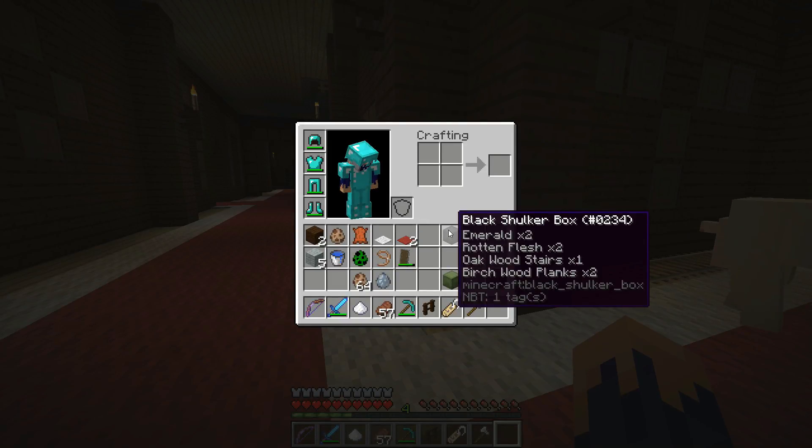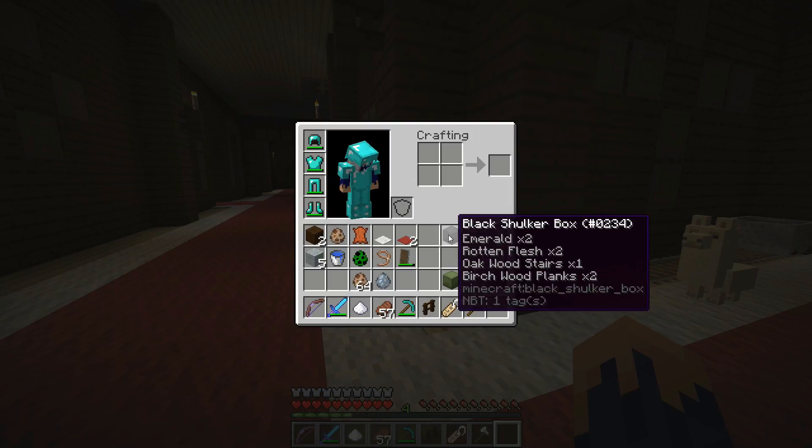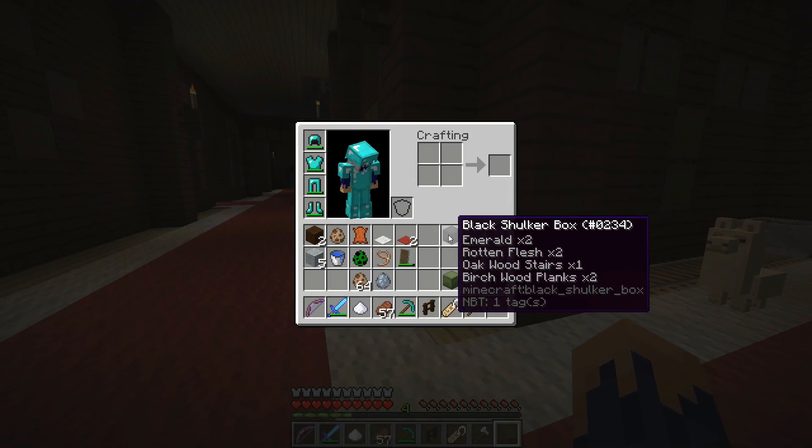It's like an ender chest but different — the item tooltip actually tells you underneath in the tags what's inside. I thought it would be like a little chest icon you could pick from, but it just tells you underneath in the tags.